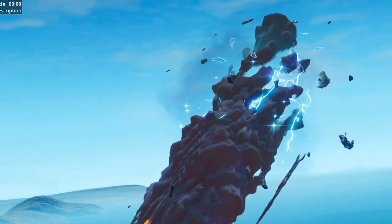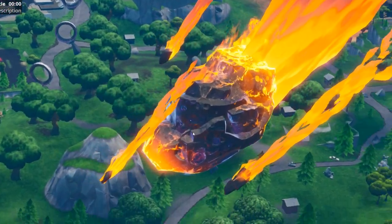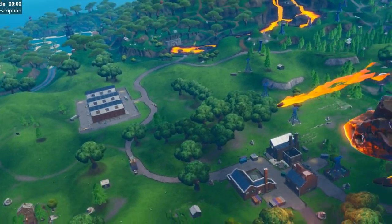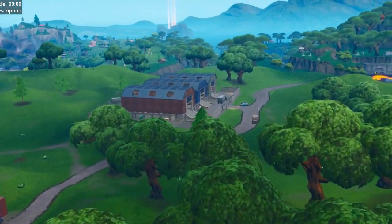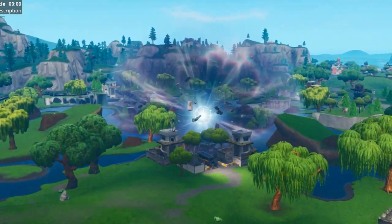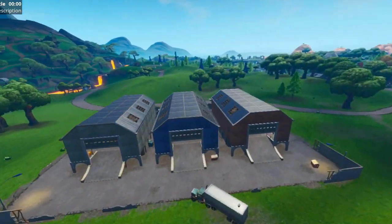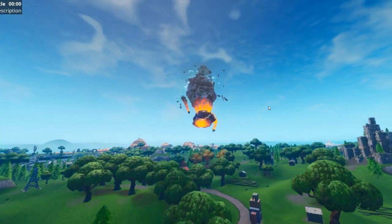Let's start off with a huge change here. Season 10, or X, represents all the stages of all the seasons. We have the giant meteor that crashes right before it hits Dusty Depot. Now, since we went back in time — the zero point from last season, the Robot vs. Monster event, this exploded and sent everything back and forward in time. So Dusty Depot is now back, and we also have the giant meteor.